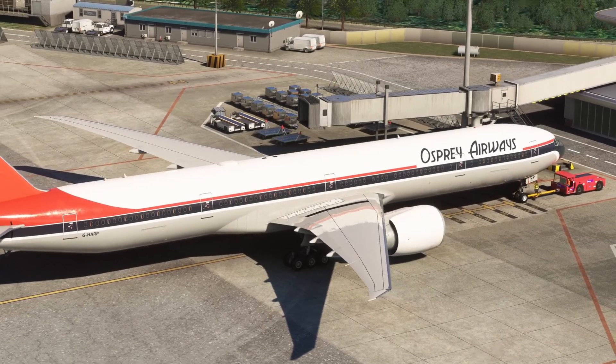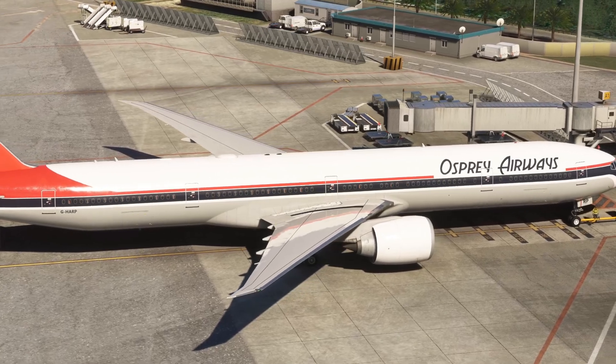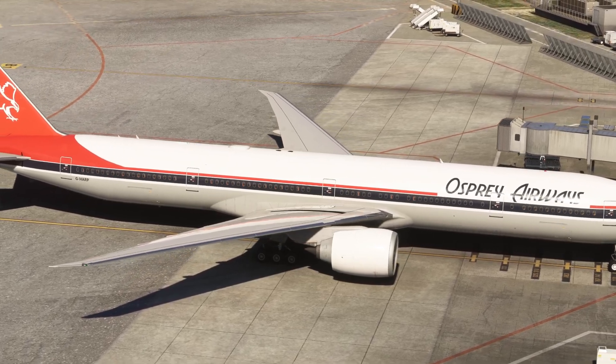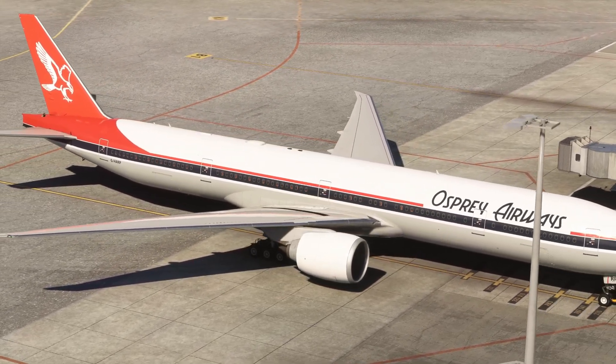Welcome to Princess Juliana in the beautiful island of St. Martin in Microsoft Flight Simulator. We're here with the PMDG 777-300ER, which has been an absolute sensation in the community since its release.